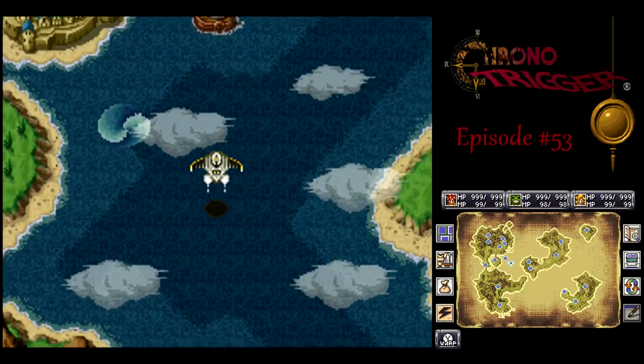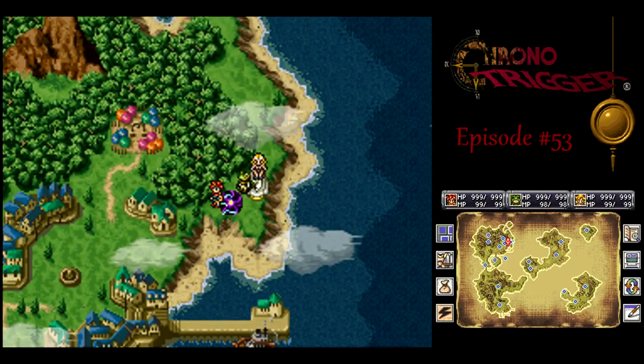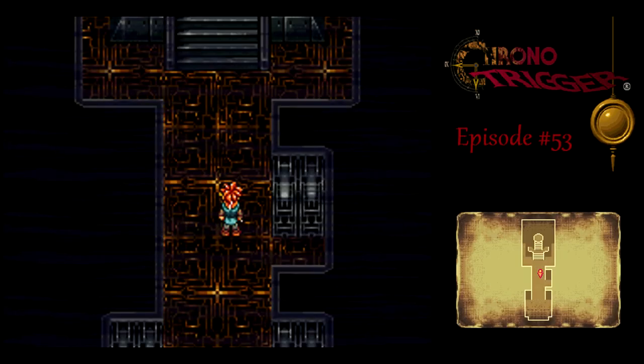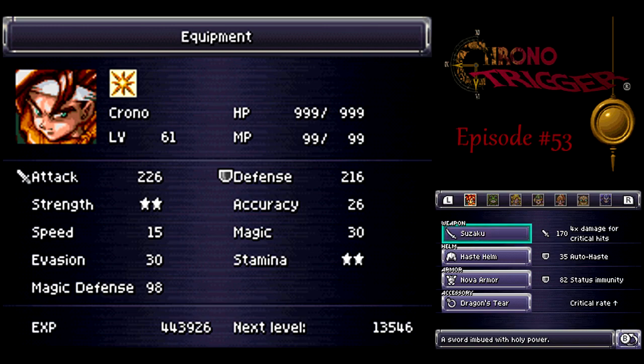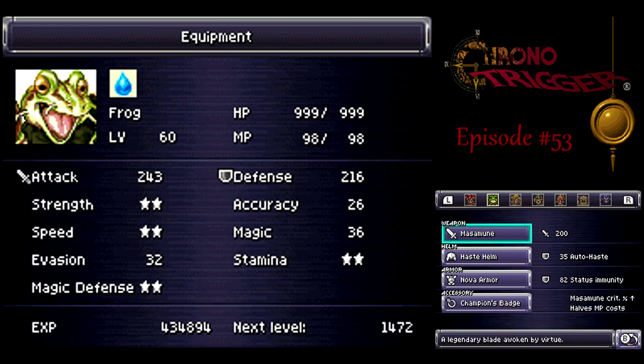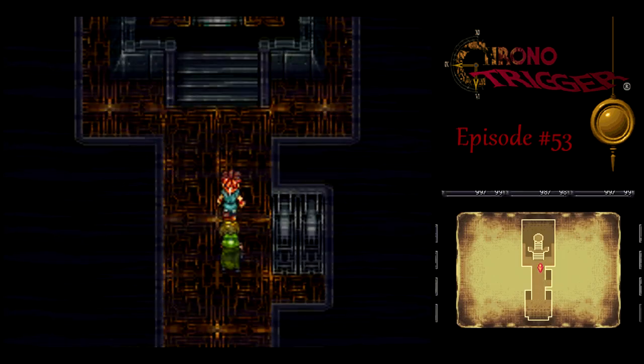Just a fair warning, viewers: there is going to be Chrono Cross spoilers in this episode, either from the dungeon or from what I'm going to say, so just a fair warning. Let's take a look at the setup here. Chrono and Frog are pretty much the same as before, but I gave all the new equipment to Ayla, because I'm going to be using her for a little while.